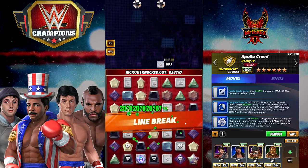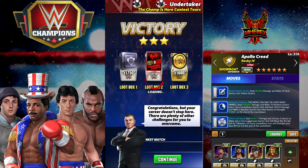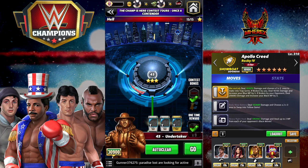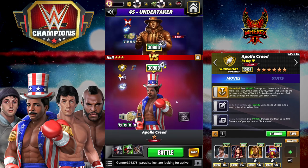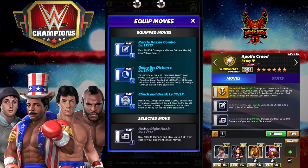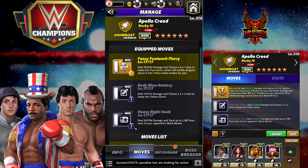He's going to be a major pain — he's going to have a lot of hit points. Two movesets left. Let's go to the next one. This is one I think a lot of people are going to be really interested in. Drip plate does make a difference on this one. I will show you the way I'd run it with a drip plate, and then take the drip plate off and run it without. Heavy right hook: 2 MP, deal 505k damage, deal 2 MP from each of your opponent's black moves. Body Blow Battery: 5 MP, deal 170k damage, choose a 2x3 area to swap into yellow gems. Fancy Footwork Flurry: 6 MP yellow, 189k damage, choose a 6x1 area to make into pyro gems, modify all gems above it into yellow when broken by you.